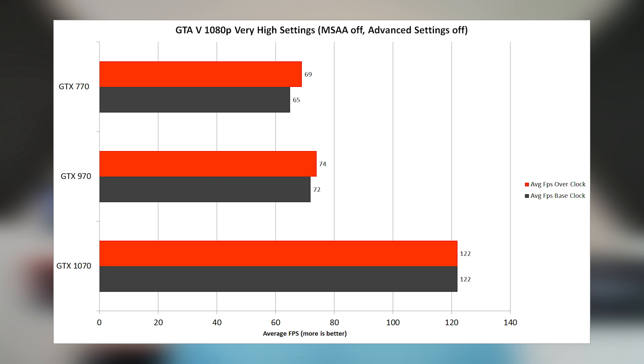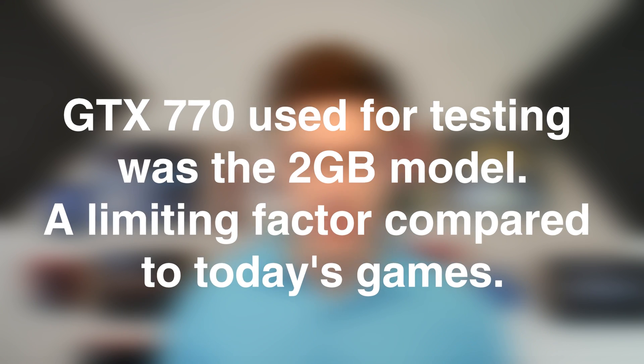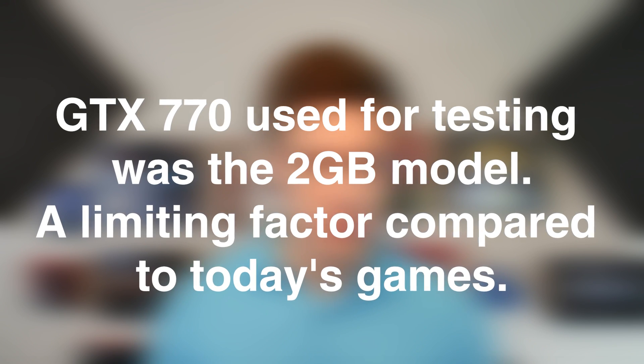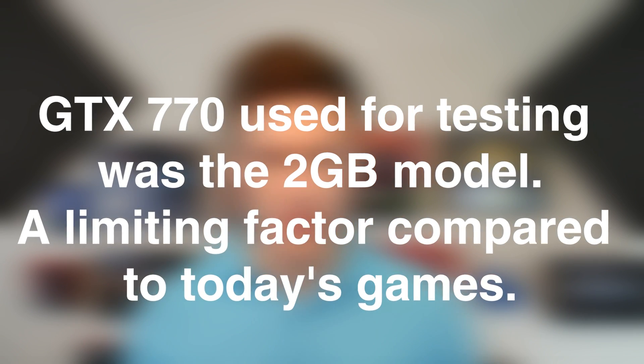Both comparisons are fairly different from each other. For instance, in GTA 5 there was a 69% increase in FPS between the 1070 and the 970, whereas the 970 had only an 11% increase over the 770. 69% and 11% are nowhere close to each other. I believe the reason for these inconsistent jumps is the amount of VRAM available on the GPU and slower clock speeds. The GTX 770 I tested had 2GB of VRAM, which was a very limiting factor in some games, and the clock speed jump from the 770 to the 970 was not as large as from the 970 to the 1070. I am aware there is a 4GB version of the GTX 770, but the only one I had available was the 2GB version.